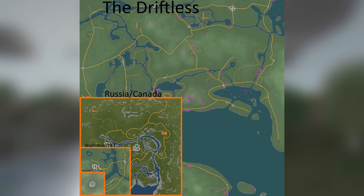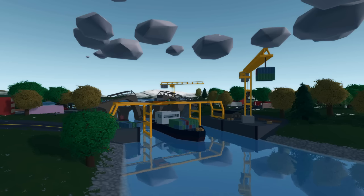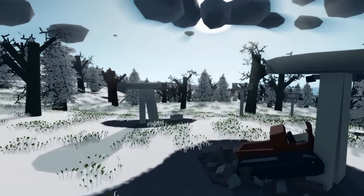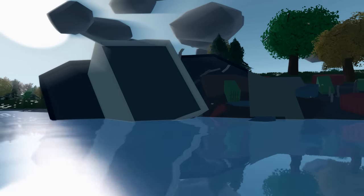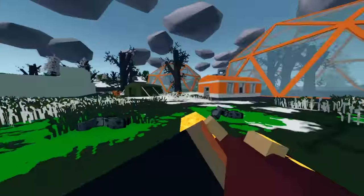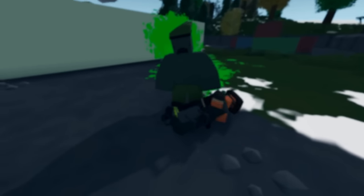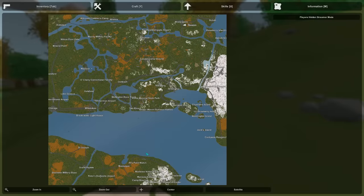Russia is the largest official map in Unturned - it's four times the size of Washington and PEI. And then we have this map... What the actual... This is oh my goodness. It's humongous.